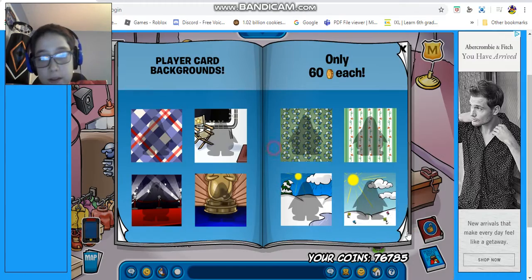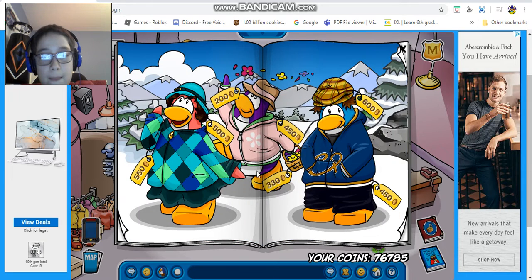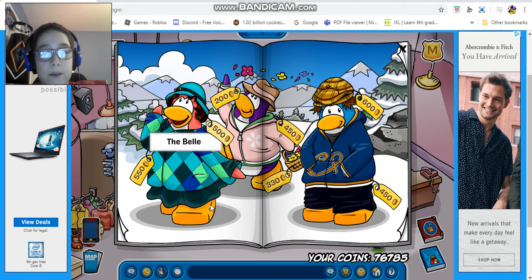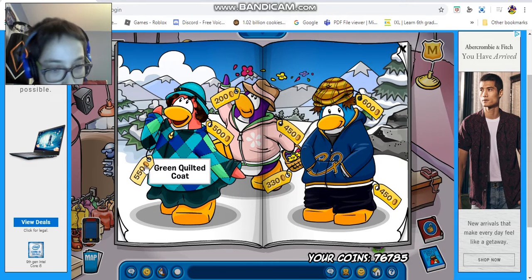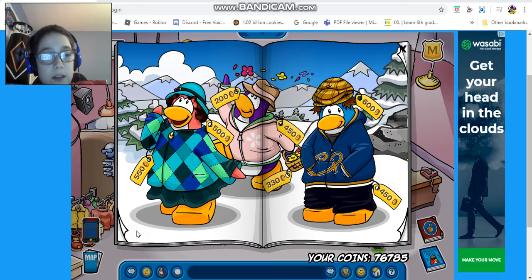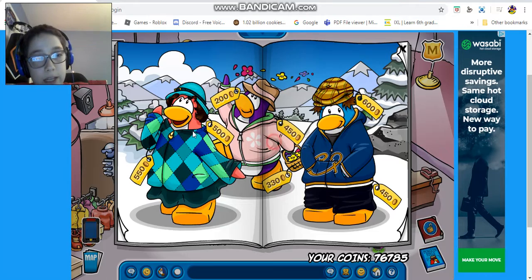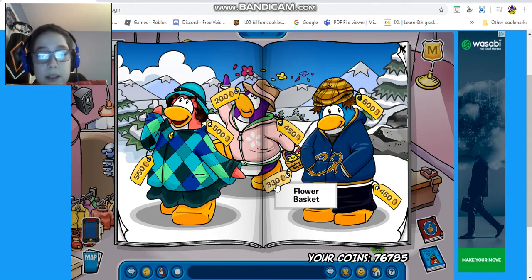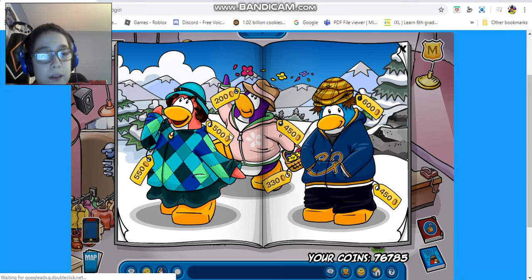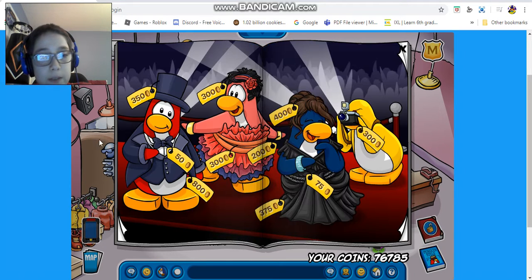There's also a sun background and another sun background. Coming to the next section, these are the new outfits you can wear - there's a green quilted coat, the brown flora or something, a jacket, and a CP shirt. There are also some secret items you can get; if you hover your mouse you can get coco bunny ears and something else.